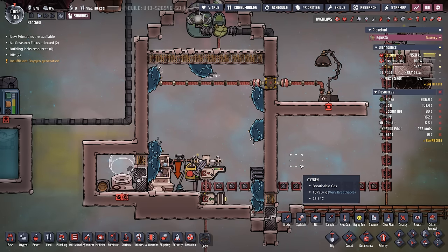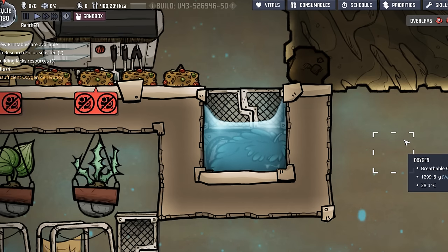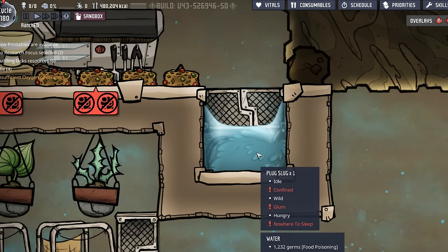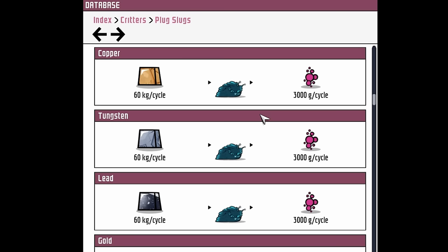The reason we're talking about plug slugs today is that in the recent patch, a few things changed. First, they can't be drowned anymore, so don't bother putting them in a drowning chamber. Second, they now have a couple of variants: the smog slug and the sponge slug. But the most significant change is that they can now eat refined metals.